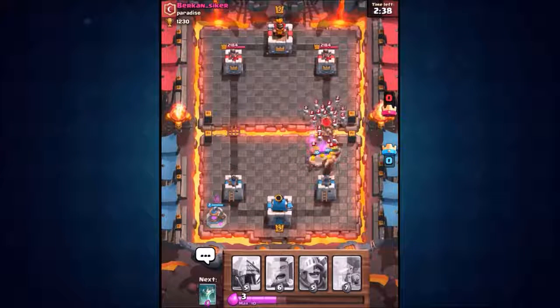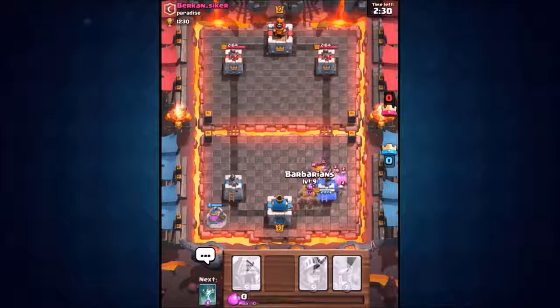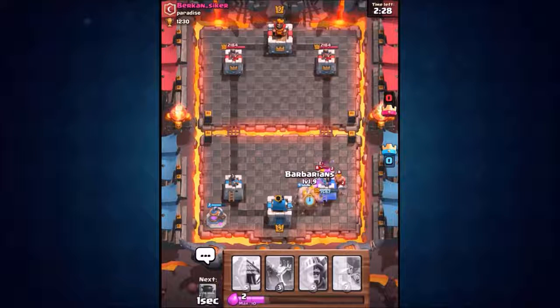He's dropped in his level eight barbarians, I'm going to counter with my level 10 barbarians — no problem whatsoever. He's got his little skeleton army coming in as well. Whoa, we're getting overrun right here guys, we're going to have to drop down the mirrored barbarians. This guy just wrecked my right hand side.